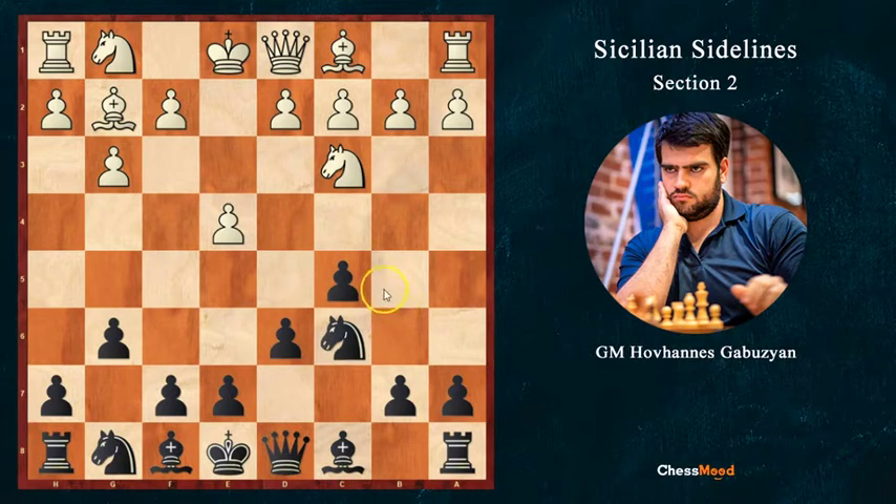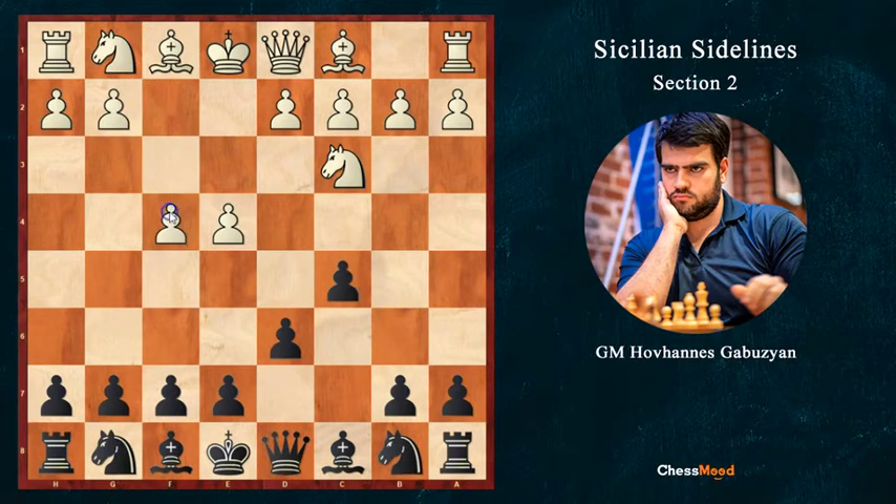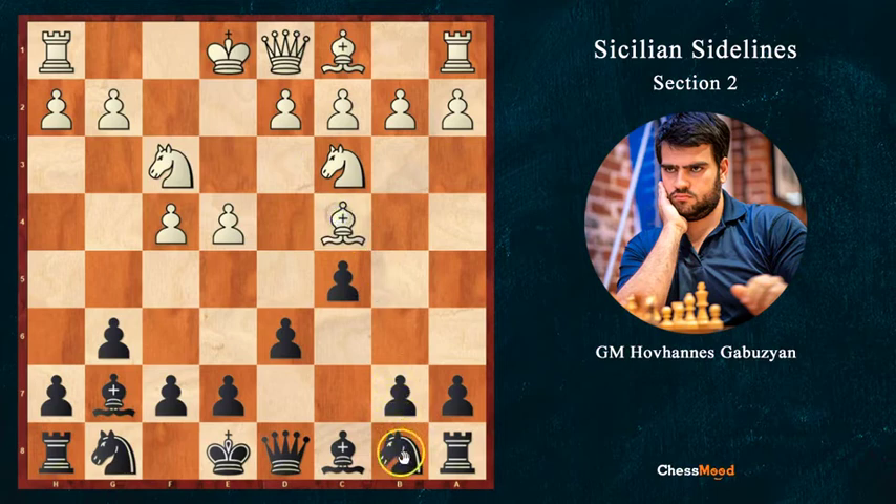It's a little bit more scary when white starts with knight c3 and plays f4, but again I gave you all the hints — starting with g6, knight f3, bishop g7, bishop c4, knight c6 — because we don't want to play e6 and allow white to play d4.